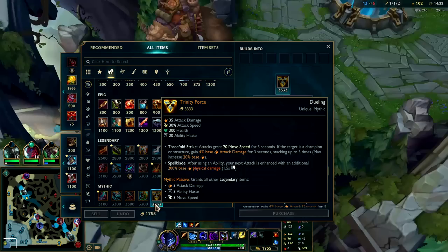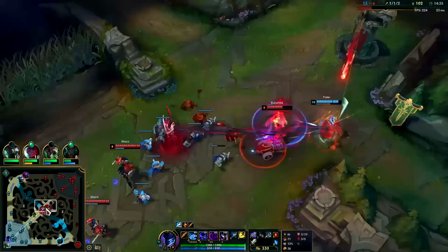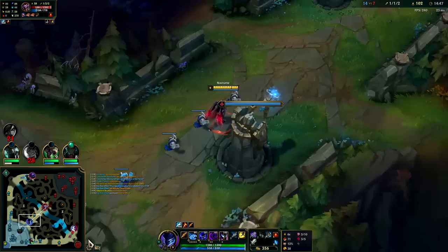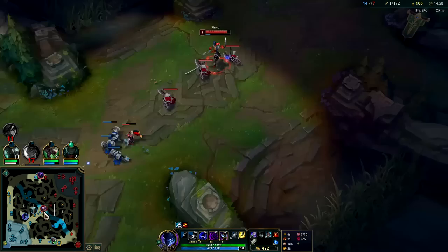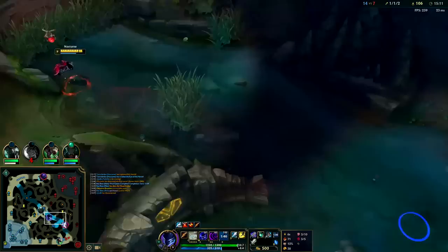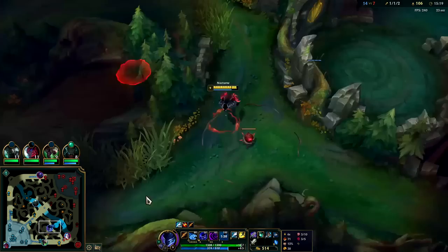Yon doesn't have a jungle item so he gets less XP from it, and he's messing up my clear — my camps are spawning in randomly now. Against their team I'm thinking about Merc Treads — they're fairly AP heavy. Yon gets the kill, we'll take full credit since he got our red buff. We don't really have any KP, all we have is high CS and objectives. Almost seems like there's nobody to gank. Jinx isn't full item, I can't really fight 1v2 bot side — they could Exhaust me.